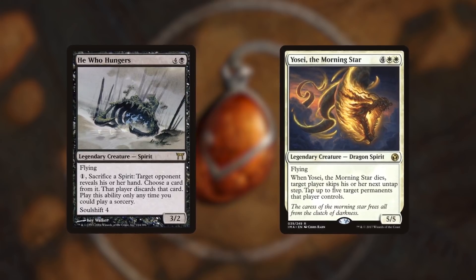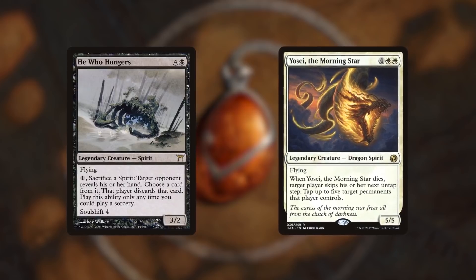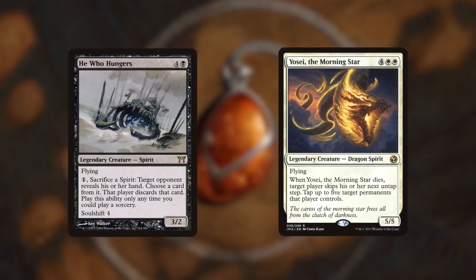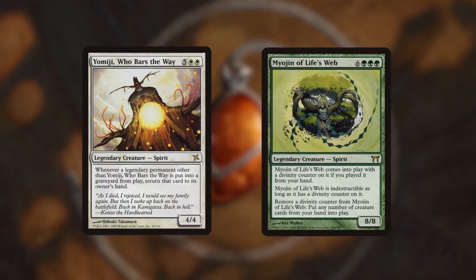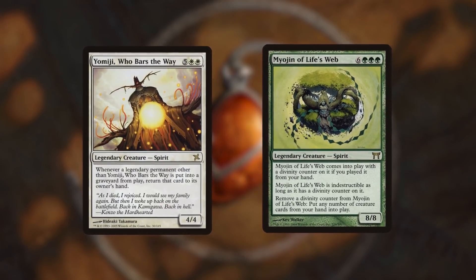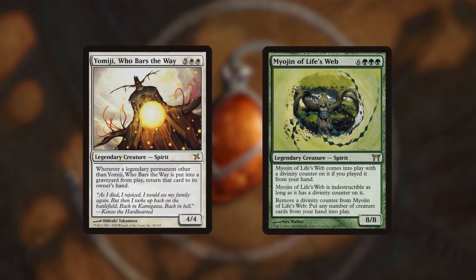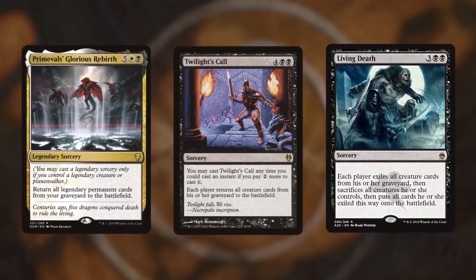Even if our opponents manage to wipe our board, we're still fine. All of our other spirits will be immediately returning back to our hand instead of staying in our graveyard, thanks to Yomiji Who Bars the Way. And then we can immediately dump them back on the battlefield with Myojin of Life's Web. Or we could just let our creatures all die, stay in the graveyard, and then cast another mass reanimation spell. Whatever works.